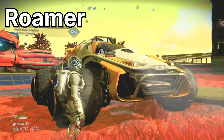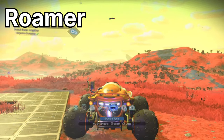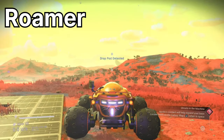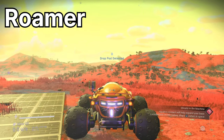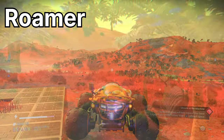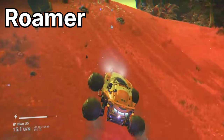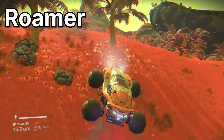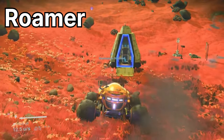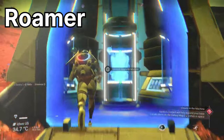Starting with the Roamer — it's the first exo craft players can get their hands on, as unlocking its geobay is a pre-requisite for unlocking all the other exo craft geobays. The Roamer is a medium sized exo craft and a great all-rounder with 28 inventory slots, capable of quickly crossing all kinds of terrain. You can unlock its geobay from the space anomaly, or at a base computer if you follow the base computer archives quest line, which gives you access to the Roamer without needing to build an exo craft terminal.